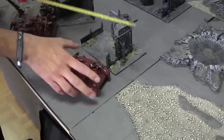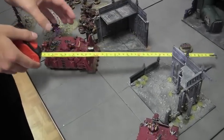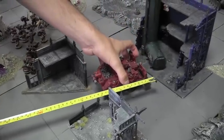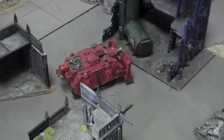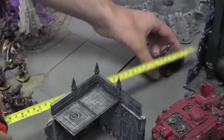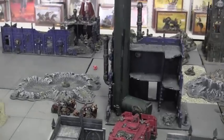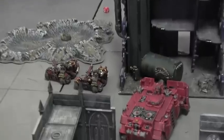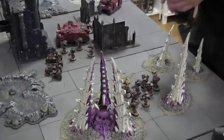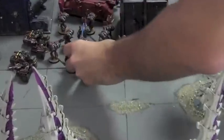The Razorback moves to the right about six inches so it can still shoot. The Vindicator crashes through the terrain, passes its difficult terrain test, and sits on the objective marker. The Attack Bikes move forward — the two multi-melters have a lot of juicy armored targets on the Imperial Guard lines. The last movement is the Assault Squad, and that concludes the movement phase for the Blood Angels.